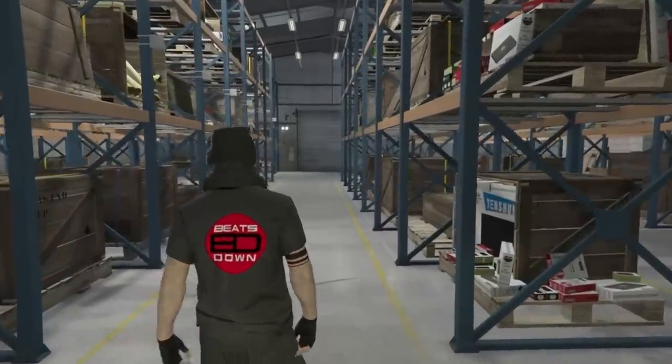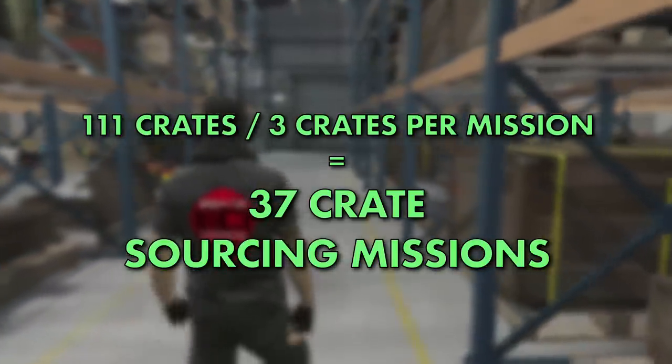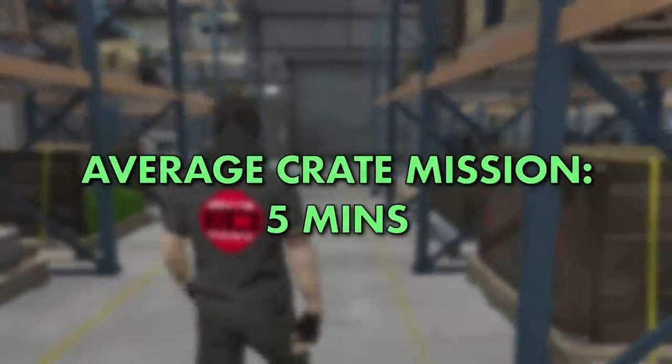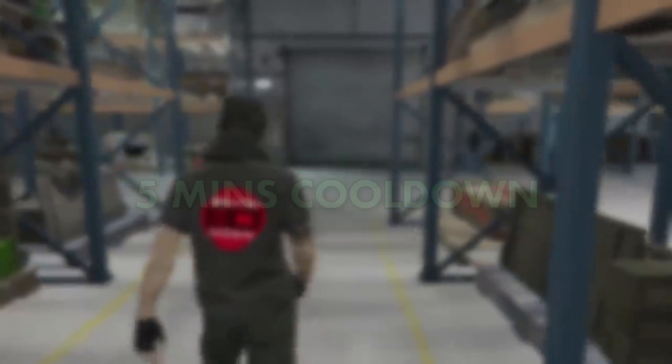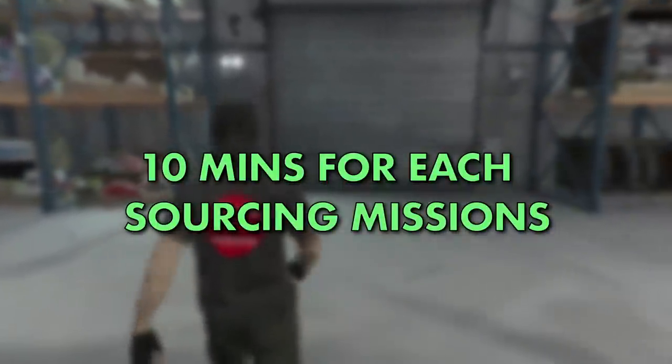If you decide to source your own crates and get in 3 crates each time, it would take 37 sourcing missions to fill up one large warehouse. The time it takes on average to source crates is around 5 minutes, but there is a 5-minute cooldown to add on, making each mission 10 minutes before you can start another one.